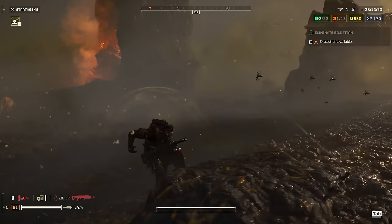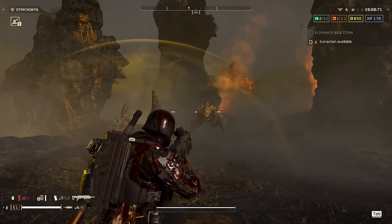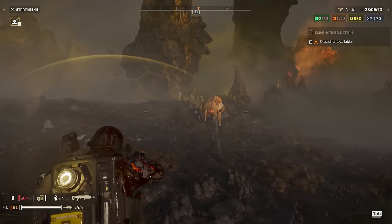The Eruptor tends to be quite selective with medium armoured units. Generally you'll want to aim for weak spots wherever possible, but don't always count on it taking them out in a single shot.